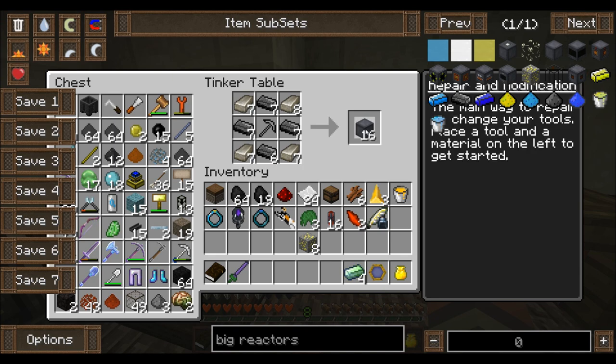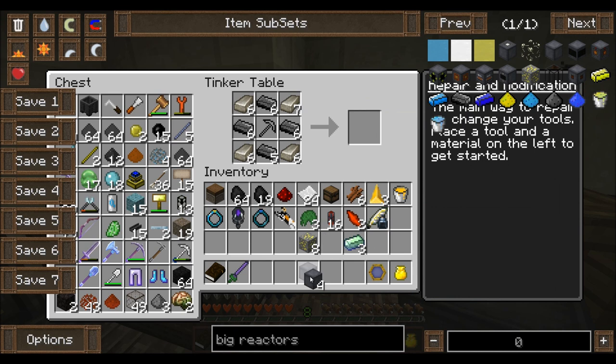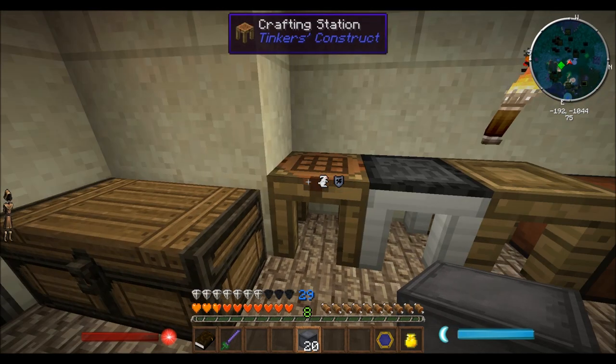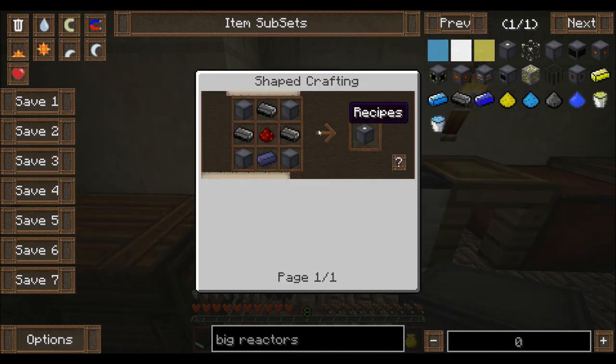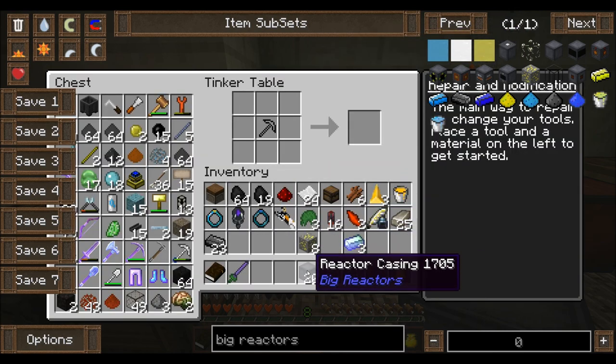One, two, three, four, five — not quite. Boom, five. So there's twenty casings. I think we're going to need a little bit more than that actually — maybe one more craft. Before I do that though, I want to make sure I can get this made. So graphite, redstone — oh wait, I need casings for that too. I need to put the casings here. Redstone. Graphite.